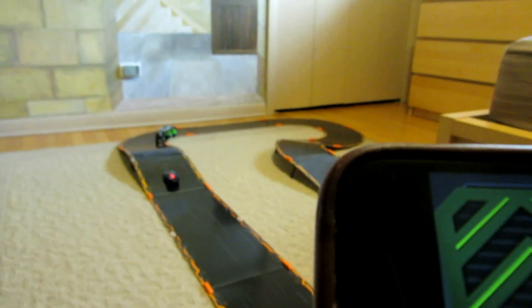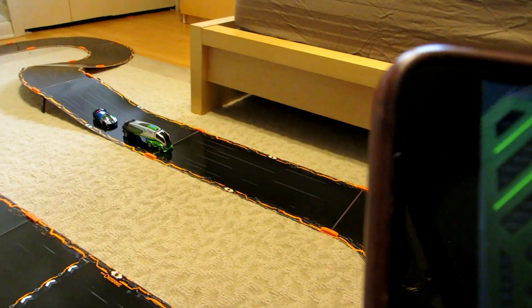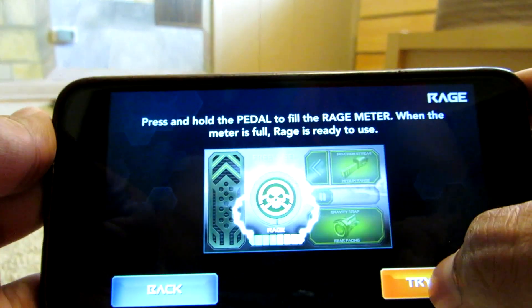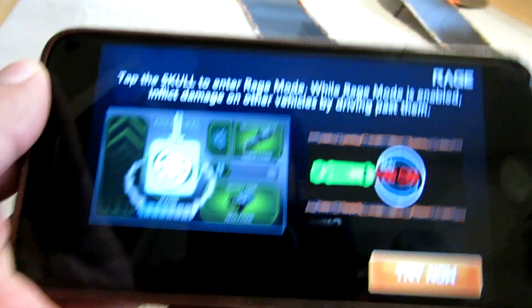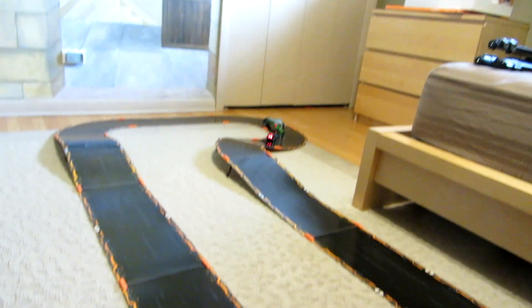Let me wait for him. There he is — I'm going to go ahead and press the gravity trap. Keep firing! Maybe you'll get an advantage. Whoa! It says hold the gas pedal to increase your speed and release it to slow down. Hold the pedal and fill the rage meter. When the rage meter is full, rage is ready to be used. So we're going to hold the gas pedal — the rage meter is getting full.